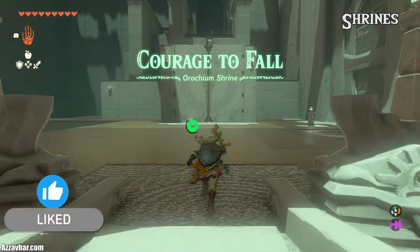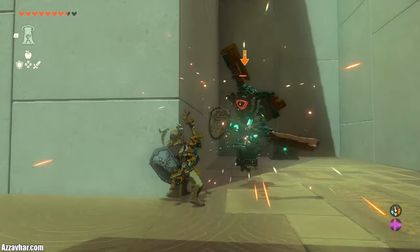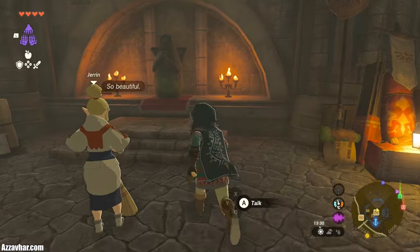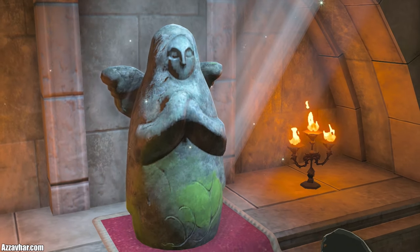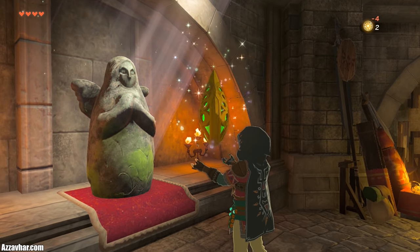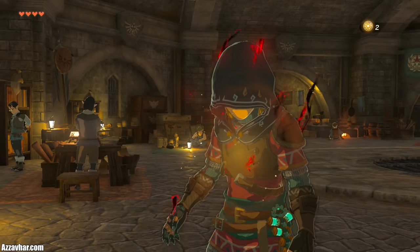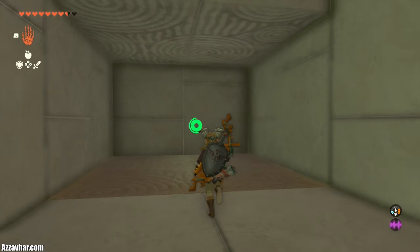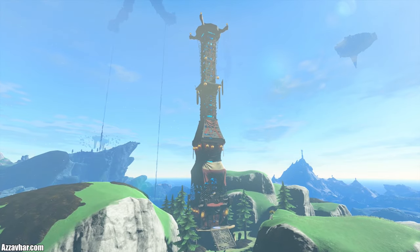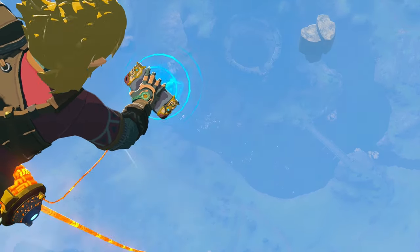Complete Shrines and get Lights of Blessing. For every four Lights of Blessing, you can exchange them at a Goddess Statue to upgrade your maximum stamina or hearts. The easiest Goddess Statue is the one at Lookout Landing, down in the Emergency Shelter. I'd probably recommend going for a few stamina upgrades first, but ultimately the choice is yours. I have a YouTube playlist on Shrine Guides and also one for Skyview Towers if you need help with those.